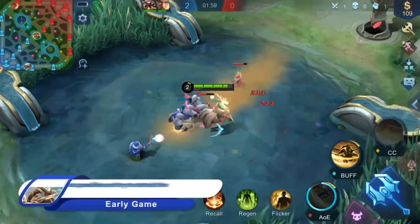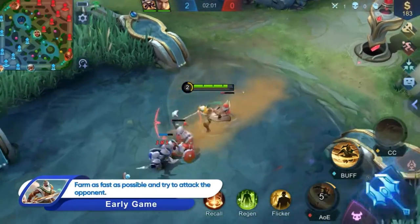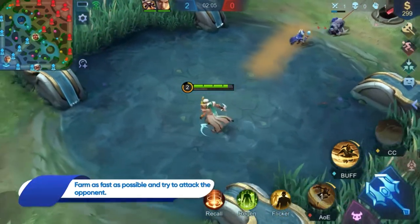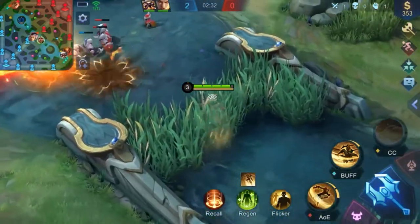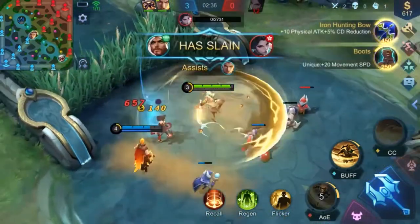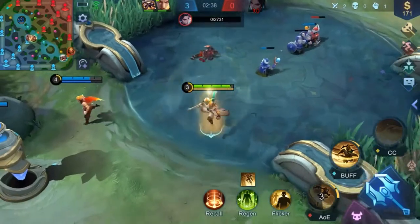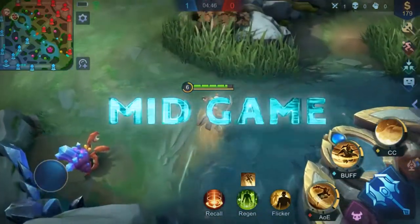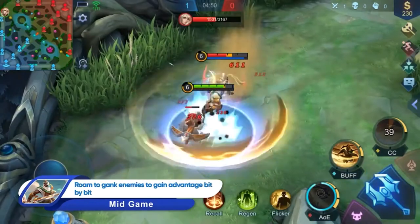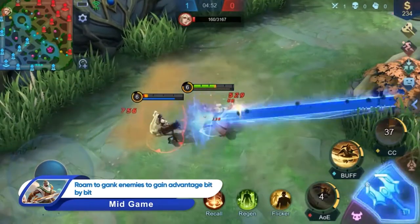Before Khalid reaches level 4, he should utilize Desert Tornado to clear minion waves as fast as possible, so that he can have time to obtain extra gold from the jungle. It's not hard for Khalid to get an early kill with his passive triggered, plus a proper combo of his first and second skill. At this point, Khalid should make good use of his ultimate to work with his teammates to maximize the advantage.